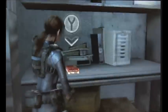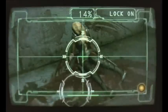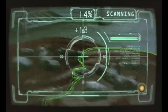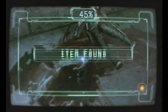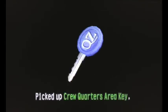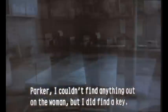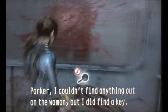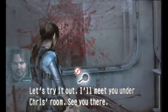Scan the B.O.W. first, then scan there to get a key. This key can open two rooms — I'll show you on the way. Couldn't find anything out on the woman but did find a key. Let's try it out — I'll meet you in the crisis room.